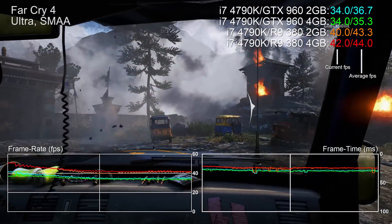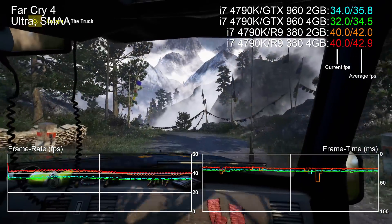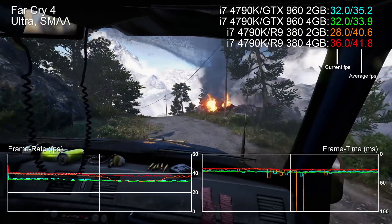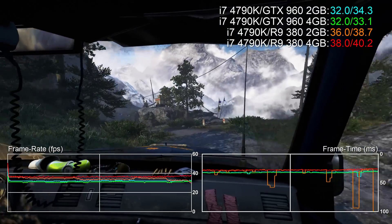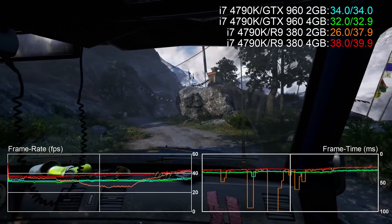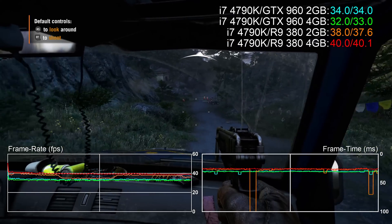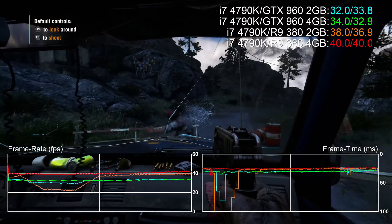Hello everyone, Richard from Digital Foundry here looking at 1440p performance on the 2GB and 4GB versions of the GTX 960 and the R9 380. We're kicking off with a look at Far Cry 4 running at ultra settings on both cards. It's a remarkable state of affairs when you look at overall performance on the R9 380 — the AMD card in its 4GB iteration is the clear performance leader, easily beating both the GTX 960s on test here.